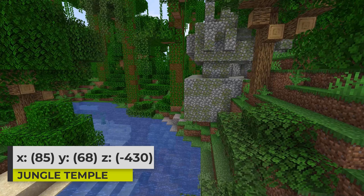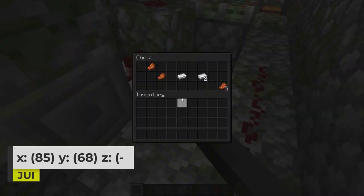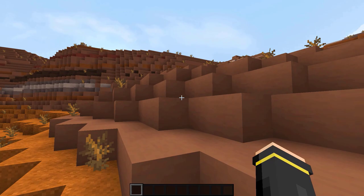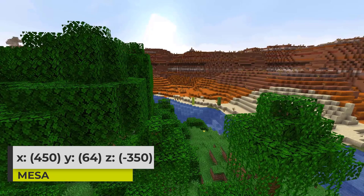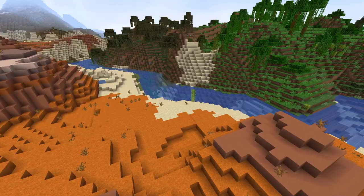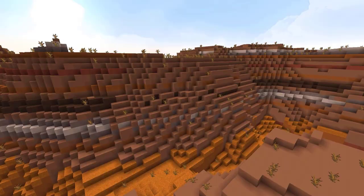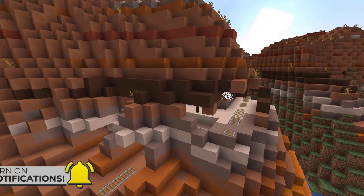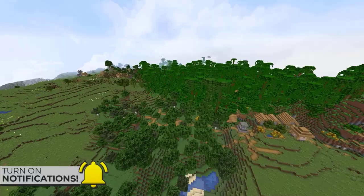Inside of the jungle you can of course find a jungle temple. This temple generates right on the edge of a river, embedded right into a hill. Make sure to check out the two chests inside of the temple because they often contain some very great loot. There is also a mesa biome not too far away from spawn in this seed — it's actually right next to the jungle biome. There's definitely a clash between the two biomes with a river in the middle, and even between three biomes because of a swamp nearby. The mesa itself is a pretty big biome for you to collect terracotta or explore the mineshafts.